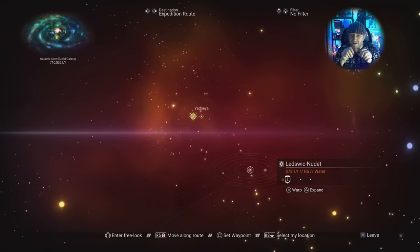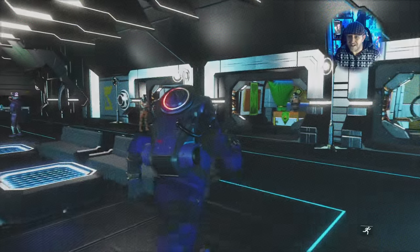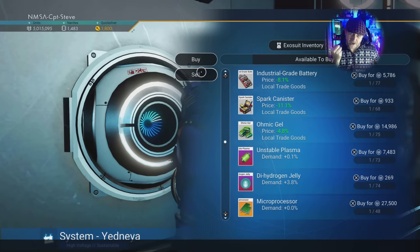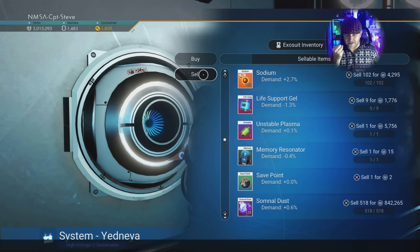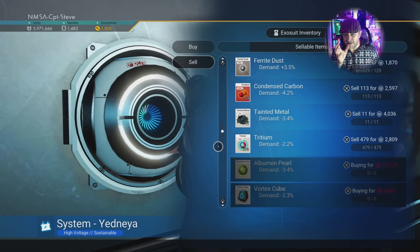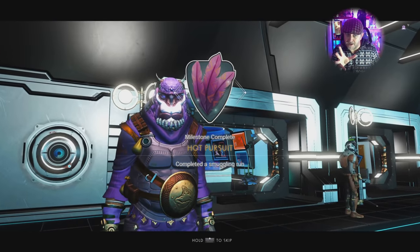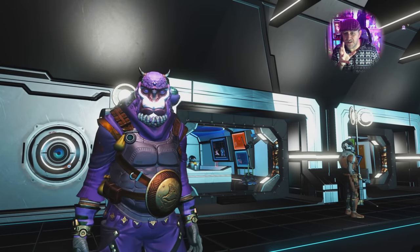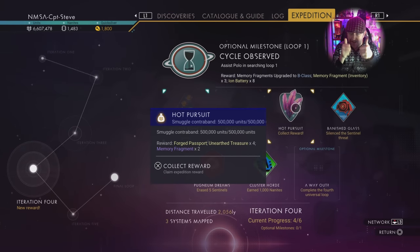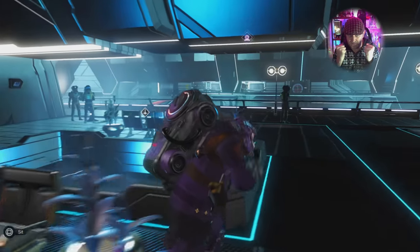I've also got the storm crystals. I used the exomech thing I mentioned earlier — the exomech can actually pick up storm crystals with no need to get out. Here I am at the Galactic Trade Terminal selling all that lovely contraband. Done — popped that badge. There's also a badge to talk to three of each type of alien race: three Gek, three Vy'keen, and three Korvax. Make sure as you've been jumping to all these stations that you talk to at least three of each different race.